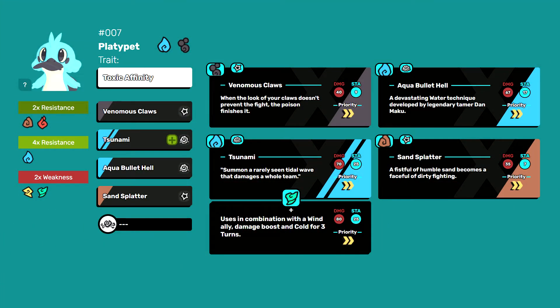For Platypet, I recommend these techniques: Venomous Claws, your main damage against nature and water, buffed by your type and the Toxic Affinity trait. Aqua Bullet Hell, a solid water damage technique on turn 1. Tsunami, an area damage technique with one turn of hold that hits both Temtems on the other side.